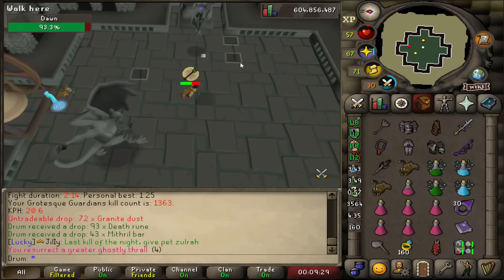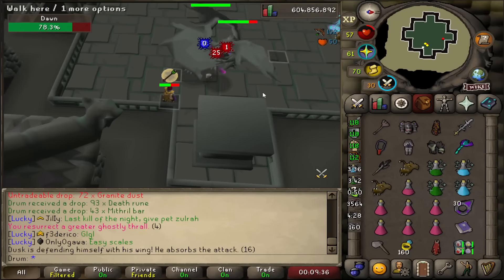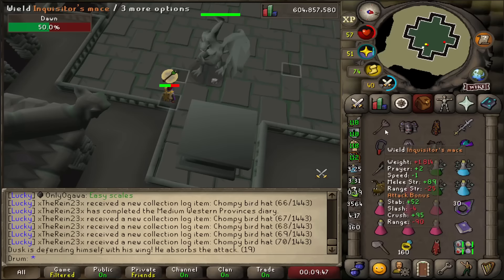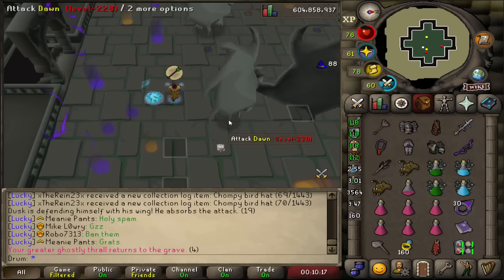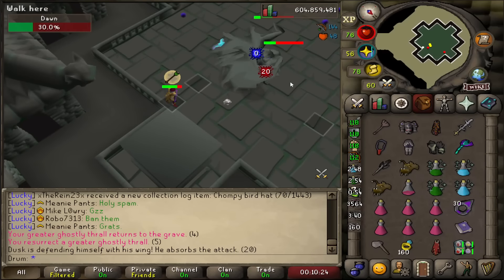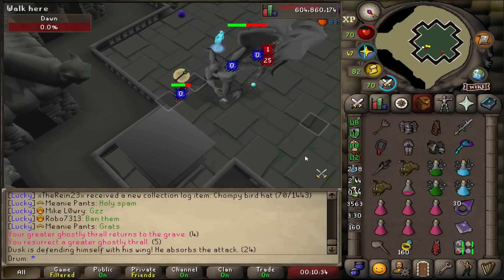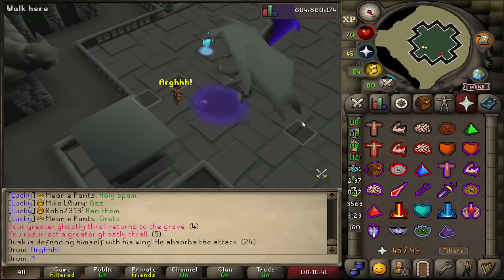Besides me not having a Scythe because I'm poor, apparently the Venator bow is good, which I brought, and I'm gonna be testing it out now. With the tiles marked on screen, you go to this one here for both phases to attack Dawn — the Venator bow will hit Dawn, bounce off Dusk, and then hit Dawn again. It's supposedly better than the blowpipe with Dragon Darts. The real test is whether we can out-DPS Dawn before the purple balls heal. It's actually not too bad — I do have thralls out for some extra DPS. Overall I actually like this Venator bow at GGs and I'm probably gonna use it. Definitely try that out if you haven't heard about it before.